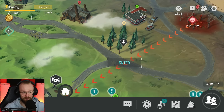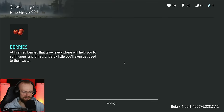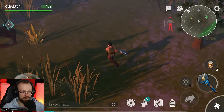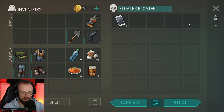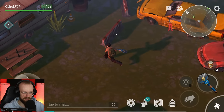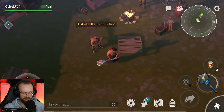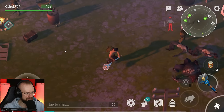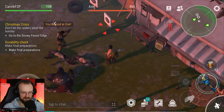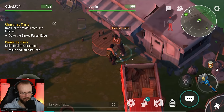There will probably be some other preparations and another NPC will want me to bring something else too. We're going to use all of the energy today. There's Leroy - take it. 'Just what the doctor ordered.' Now, what else do we have to do? Make final preparations. Maybe we've got to talk to this guy - there we go, we'll have to bring something to him. 'Almost ready.' What do you want, mate? Duct tapes and batteries.